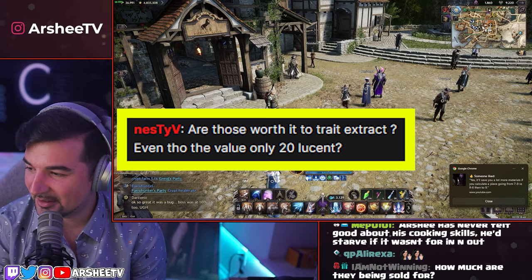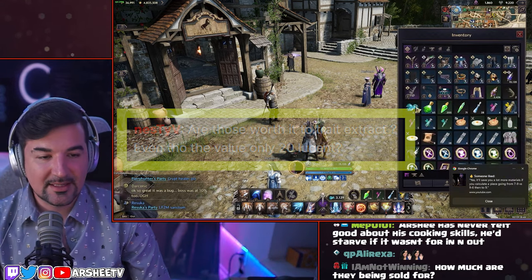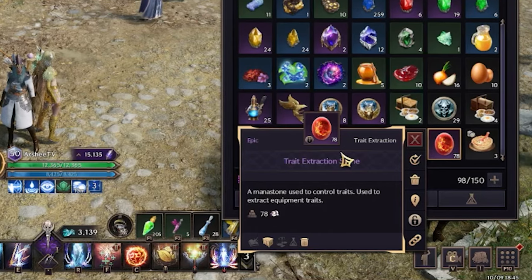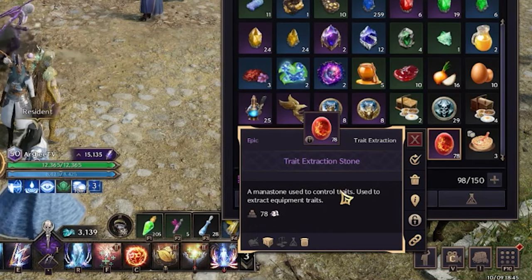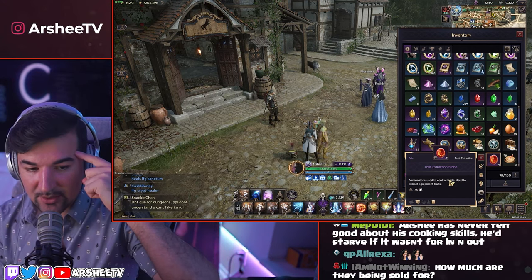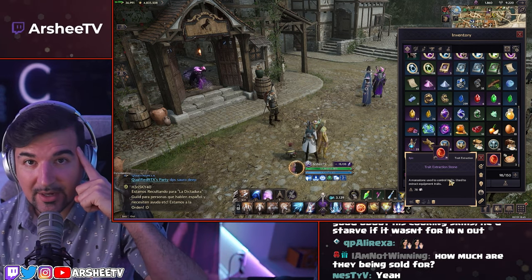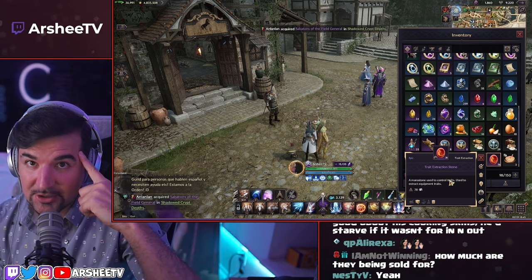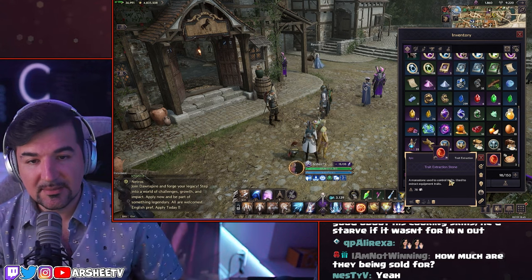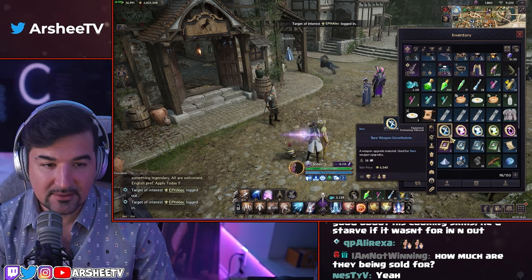Are those worth it to extract even though their value is only 20 lucent? I'll explain the logic. These items are called trader extraction stones. The concept I use is: one trade extraction stone equals 10 lucent. Any item you wish to sell should be equivalent to that. We're not talking about profit — we're talking about the sale, which is basically a one-to-ten ratio.